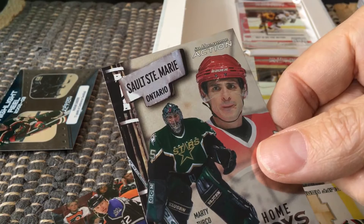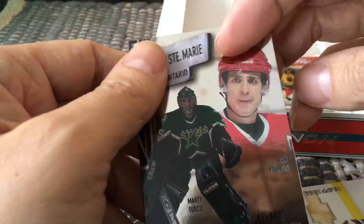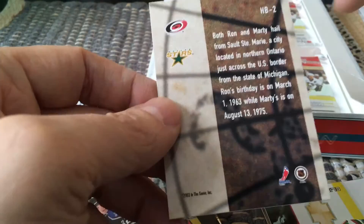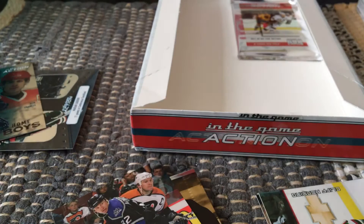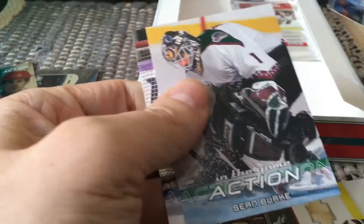Marty Brodeur, Mario from Montreal — those are some examples. Dougie Gilmore and Kirk Muller also — I believe it was Kingston. I got this one, which is the second card in the checklist. Continuing on the last couple of packs — can we get a hit? I think I might have gotten something here — this might be an actual hit. Let's put that aside.